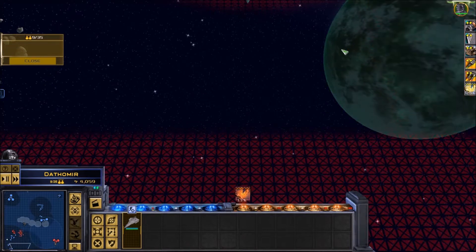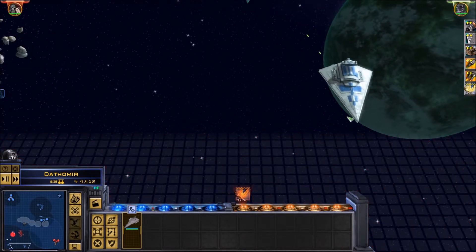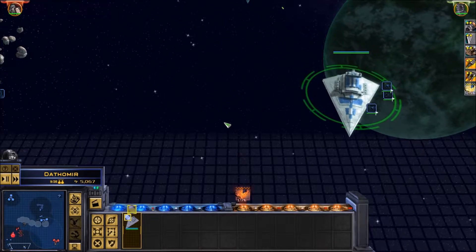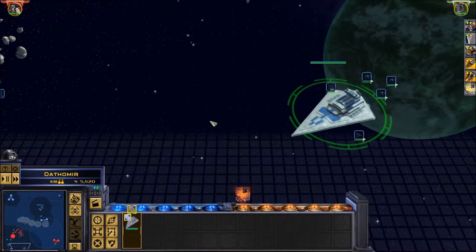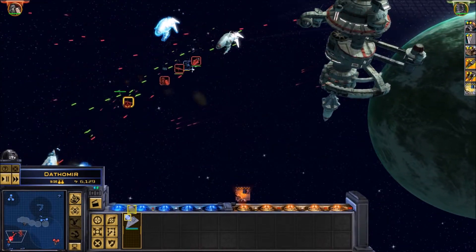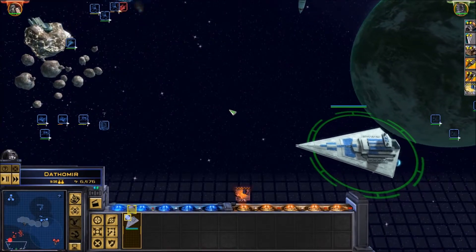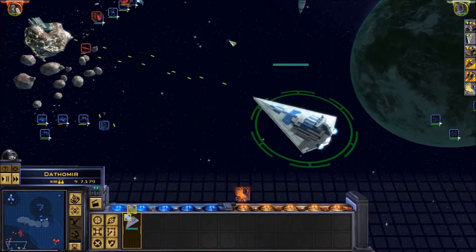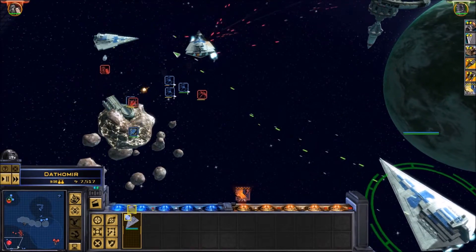Regroup for another attack. Moving to coordinates. Excellent shot. Star Destroyer standing by. I got one. I've got it. Enemies in range, moving to coordinates. Stay in formation. Target locked. Order confirmed. Eliminating target. Target locked. Coming around — our launch bay is being destroyed. Under attack.